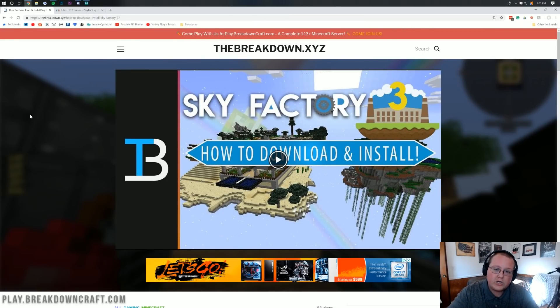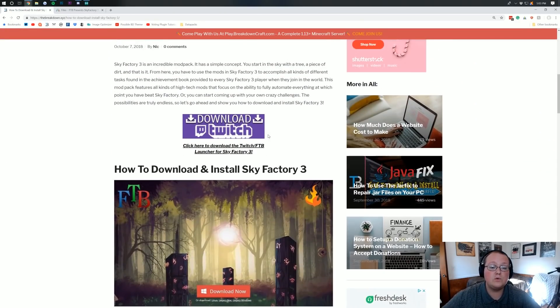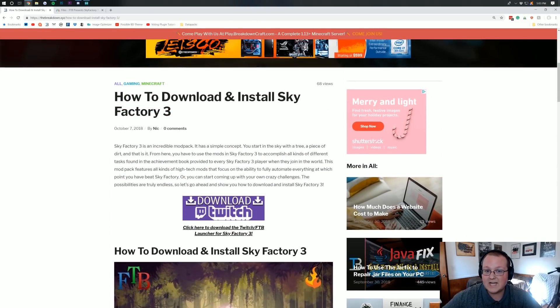Nevertheless, how do you set a server up on your own computer? Let's go ahead and jump into it. The first thing we want to do is go to the second link down below, and it will take you to our Sky Factory 3 tutorial on our website, which shows you how to download and install Sky Factory 3.